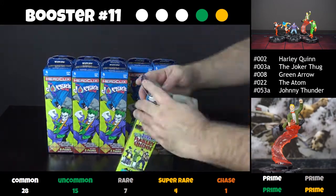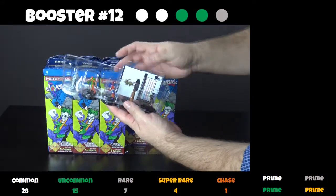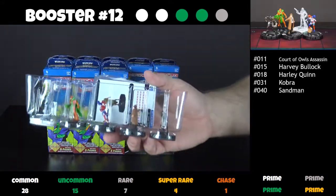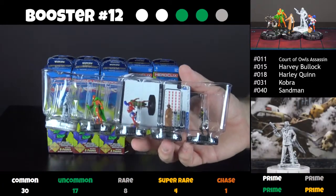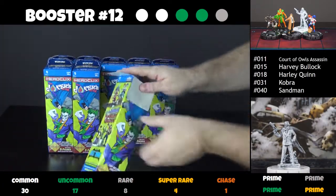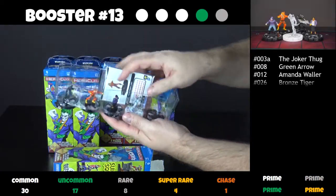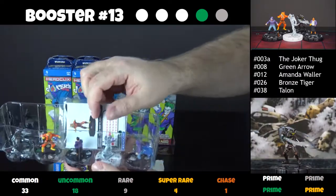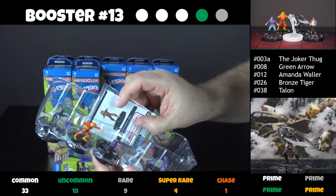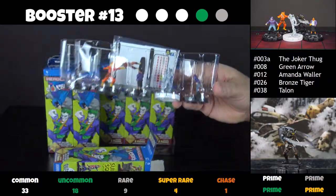I always look them up on Comic Vine or other websites. Booster number 12 — two commons, two uncommons, one rare. This one's a sketch variant of Sandman. With these sketch variants, I like to get both figures — the sketch variant and the full color one. Next booster — we have three commons, one uncommon, one rare. And we have Talon in this one. Wow, he's beautiful. He's throwing knives. That's a very nice figure indeed.